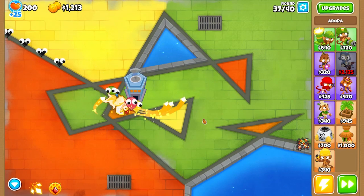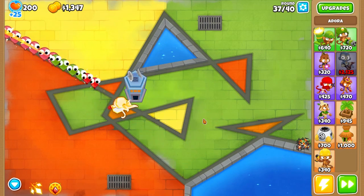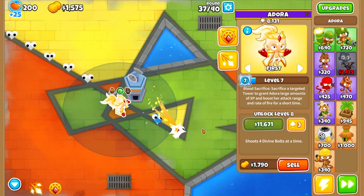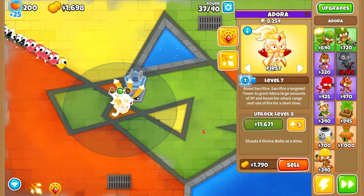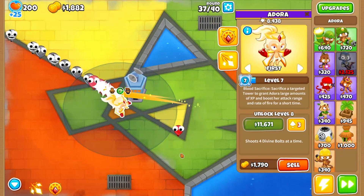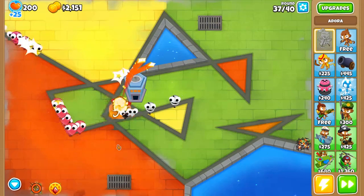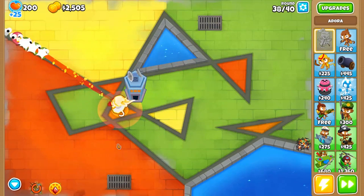We take down round 36 — it's been a problem for some of our other heroes. If things get tricky I'll try and speed-run a Blood Sacrifice with my free dart monkey. Not sure if that'll be possible. Using the ability for the zebras because they were being kind of annoying.